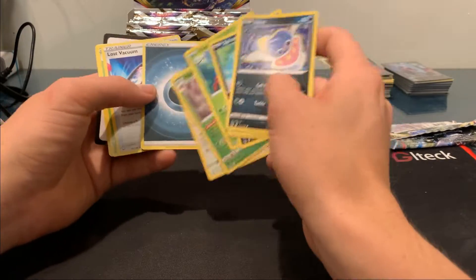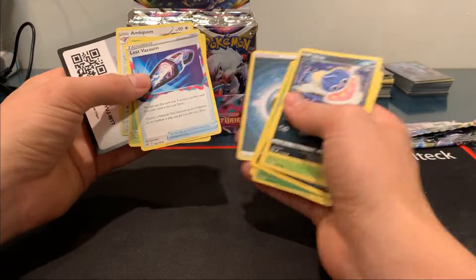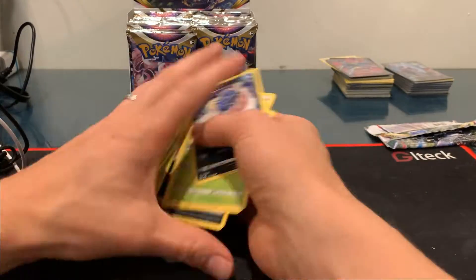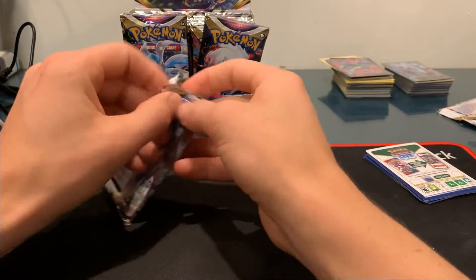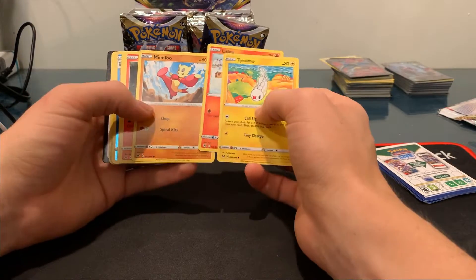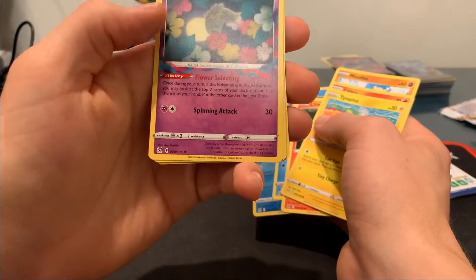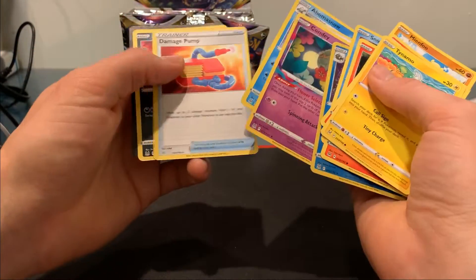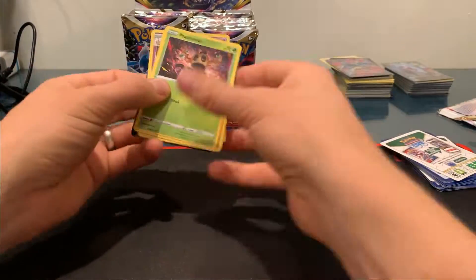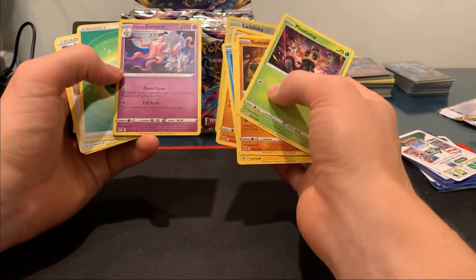They've got a new dynamic to the game called the Lost Zone. It's kind of like an extra discard pile, except you can't recover cards from it like you can from your normal discard pile. Some cards make you put things in the Lost Zone, and once you have a certain number of cards in the Lost Zone, different cards have effects based on that. The ones that have something to do with the Lost Zone have that kind of pink-green braided haze on the card.